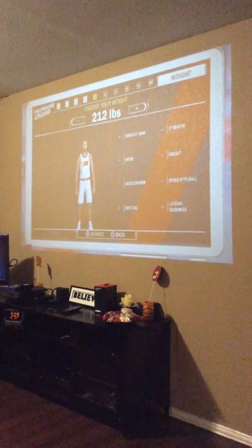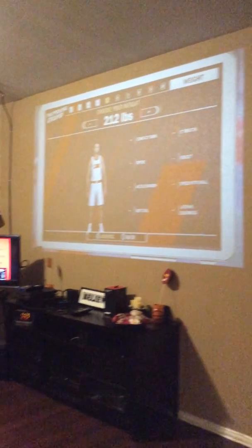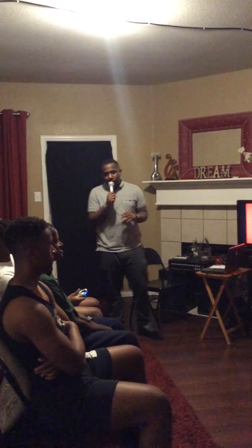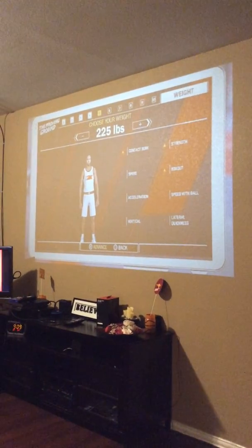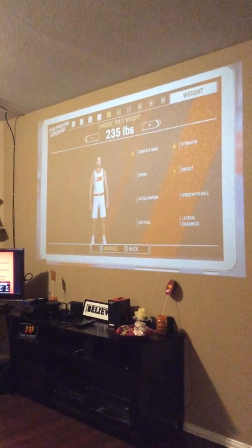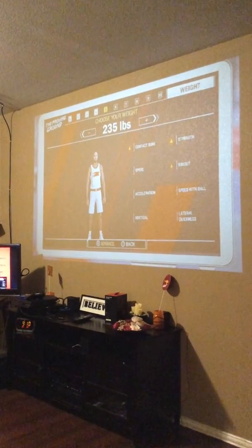So next is your weight. You don't want to make them too big or too small. I see some people make them too small and they get bumped around and pushed around. You don't want to get pushed around. So let's make them about 230 to 235. As you see, as you go up on your weight, your speed goes down a little bit and your contact dunk — that's basically dunking on people — it goes up. So 235 is cool, let's do that.